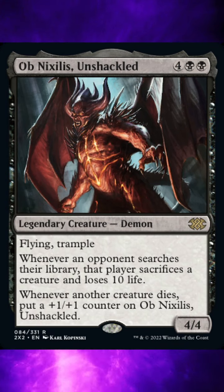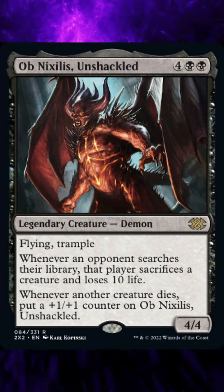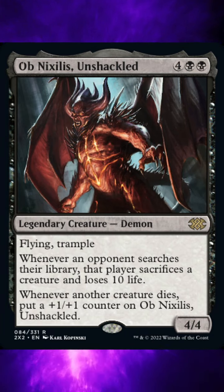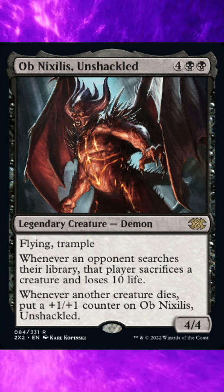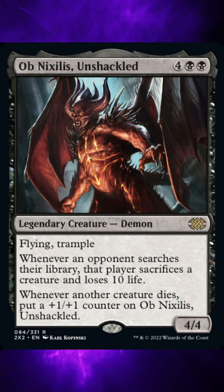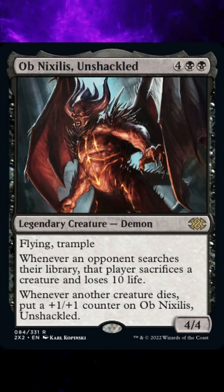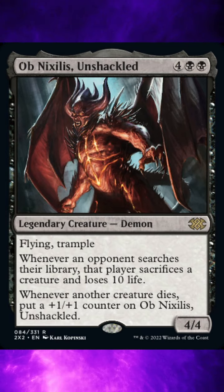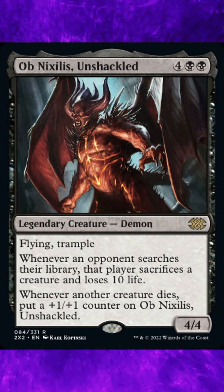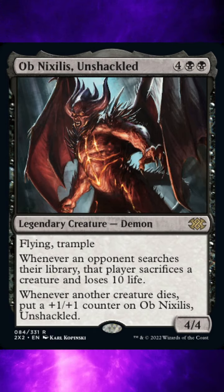The last ability put onto the stack will be the first to resolve. To cast this card will cost 2 black mana and 4 general mana. It is a legendary creature — Demon — and is a rare card, with the abilities Flying and Trample. Whenever an opponent searches their library, that player sacrifices a creature and loses 10 life. Whenever another player dies, put a +1/+1 counter on Ob Nixilis Unshackled. 4 power, 4 toughness.